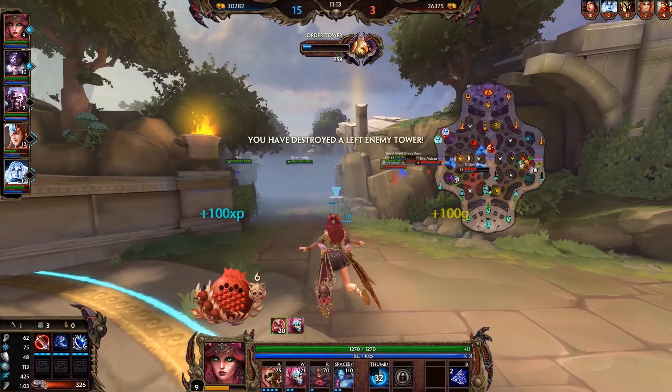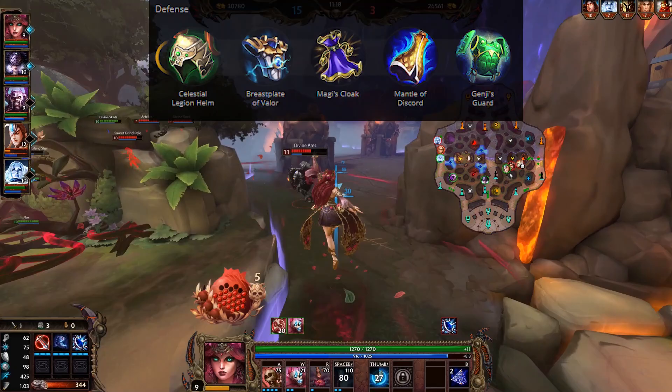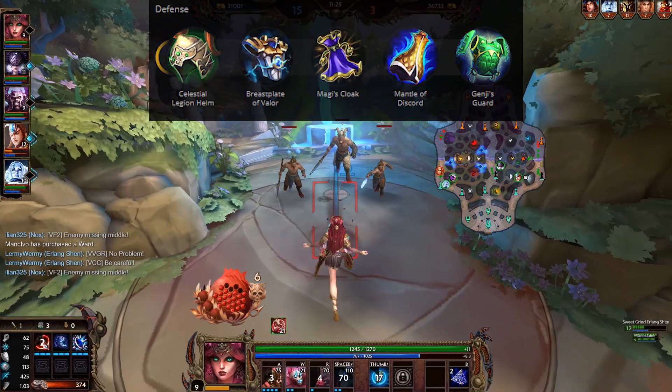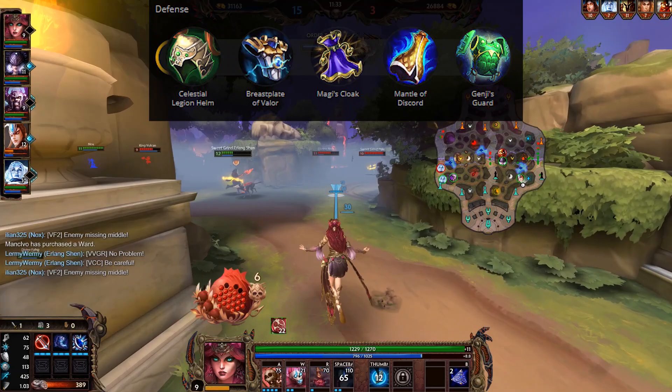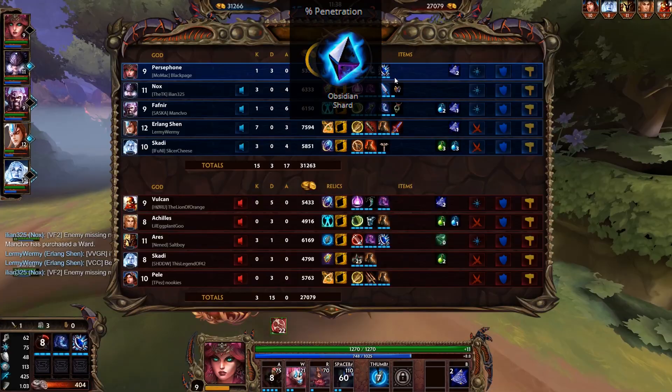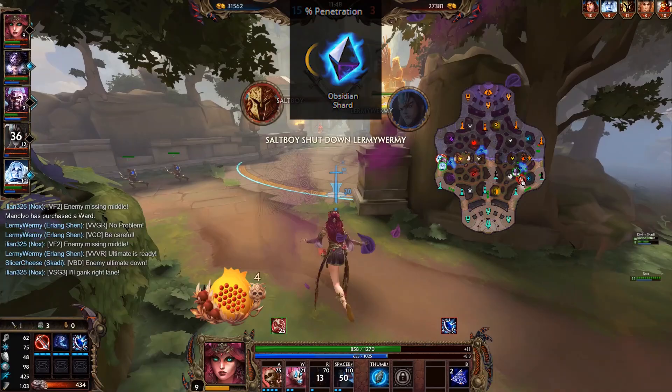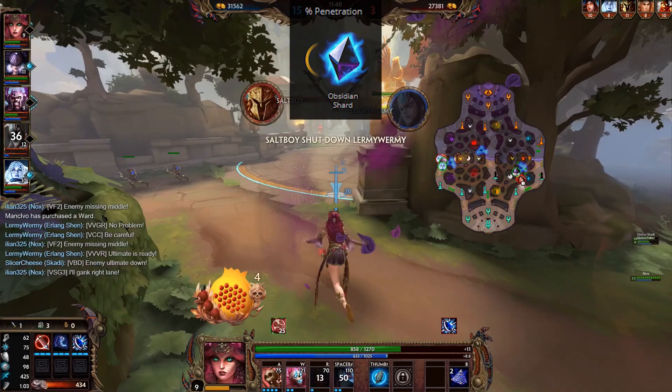So far I didn't feel like I needed Gem of Isolation anyway since she has another slow already. For defense items against physical damage, Sovereignty, Legion Helm, and Breastplate of Valor are your main options. For mixed damage or CC, Magi's Cloak is great. Mantle of Discord is also very strong especially in combination with Bancroft's Talon. Against pure magicals you can consider Genji's Guard because the CDR will always help a lot. For penetration, I would only really recommend Obsidian Shard. Spear of the Magus can kind of work but she doesn't really do enough instances of damage to fully benefit from it, unless the enemy team is building very squishy overall.